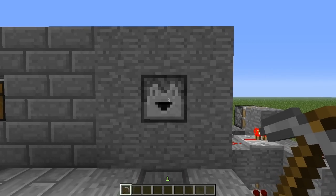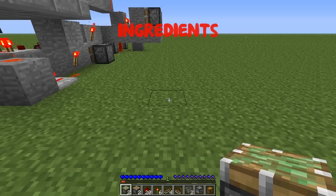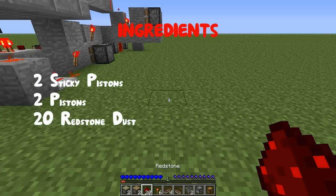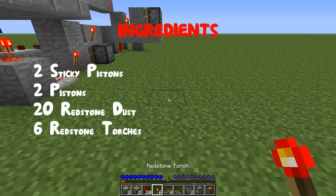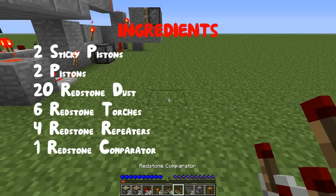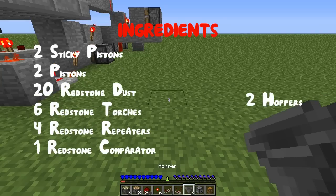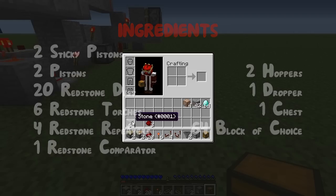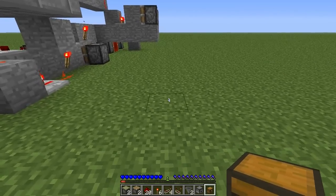Now I'm going to show you how to build that. What you are going to need is two sticky pistons, two normal pistons, twenty pieces of redstone dust, six redstone torches, four redstone repeaters, one redstone comparator, two hoppers, one dropper, one chest, and sixty-four blocks of your choice.